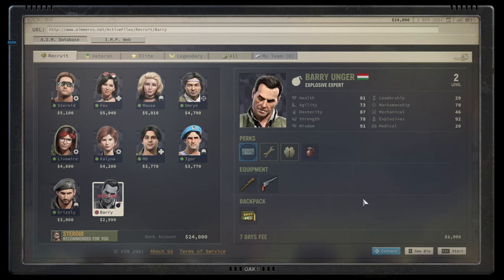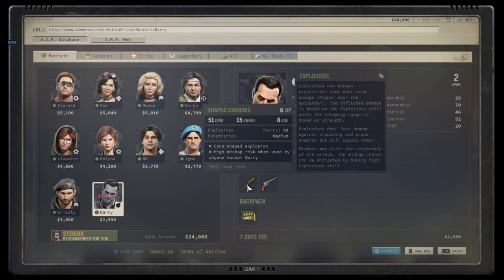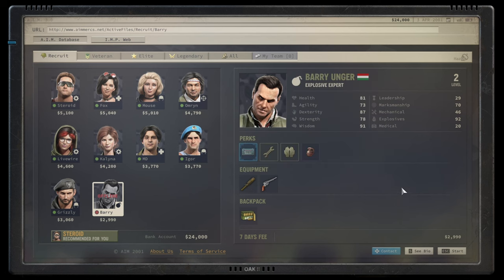For explosives in the recruit tier, we only have Barry - but he's definitely an absolute force to be reckoned with. Not only is he the cheapest character, his passive perk Boutique Explosives creates two shaped charges, which are essentially grenades on steroids - dealing 51 points of damage with a nice shaped charge explosion pattern, much better than normal grenades. He gets two for free every so often. He comes with 90-plus wisdom making him a perfect learner, his marksmanship is okay, and his physical stats are surprisingly good. Fantastic value for money - S tier.